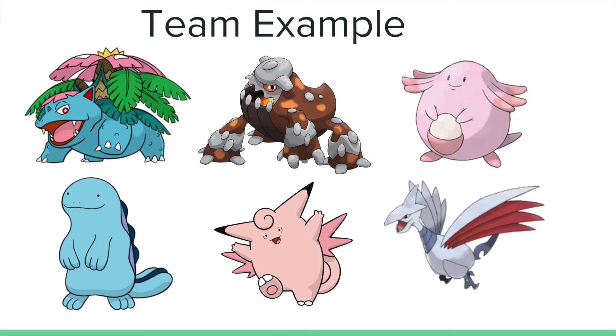This team is pretty well-rounded, but it is weak to a lot of the stronger offensive teams on the ladder these days. It was much better in X and Y — this was one of the stall teams I tried when I started playing Showdown in X and Y, and it was very effective back then. Now that Manaphy and Mega Medicham are running rampant on the ladder, it might not be quite as effective, as defensive teams in general just struggle with wall breakers.